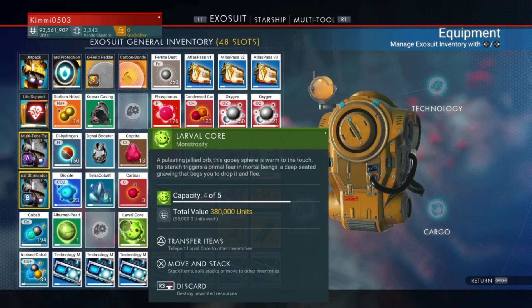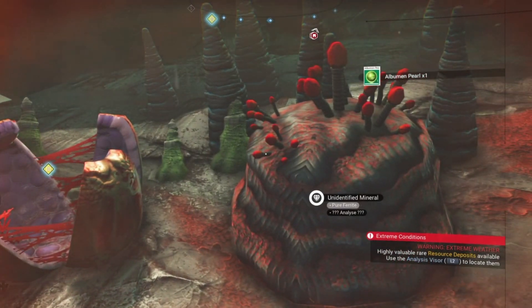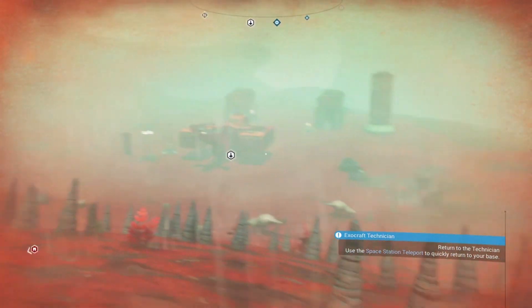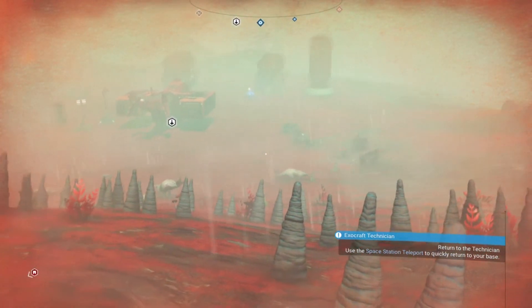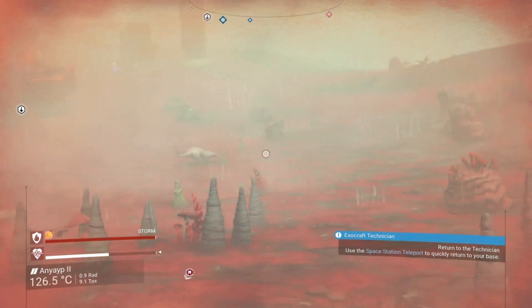the larval core, which of course is worth ninety-five thousand units but comes with its own issues. The Alchemon pearl can still be farmed if you have the blueprint from the NPC farm quest.